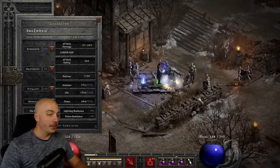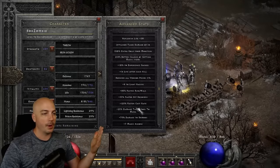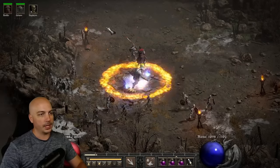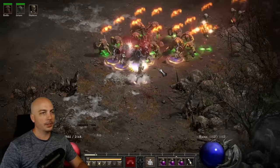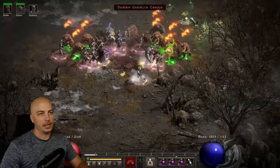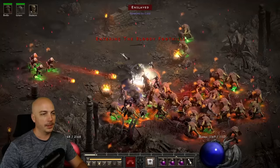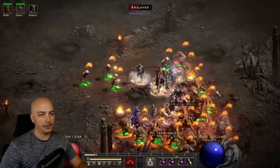With our skeleton army raised, note the FCR breakpoint — 125 is the top breakpoint and 75 is the lower one you can reach with budget gear. This is the end game setup on players 7 difficulty. Cast Battle Orders, then hit Amp Damage, and once the first monster goes down you start popping corpses. The speed of that first kill really determines how fast you clear, because once you get a body or two down, everything just starts melting.